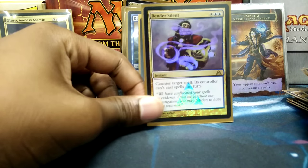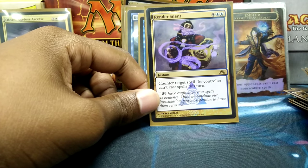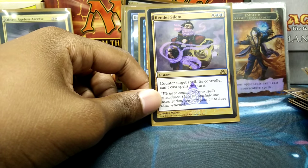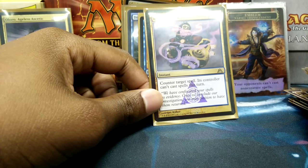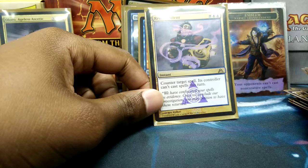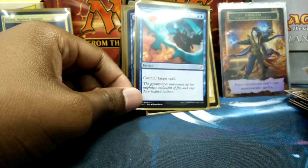Render Silent — if my opponent were me and had access to Render Silent while I was about to go off, they could counter one of my spells and I can't cast anything else, potentially disrupting the whole thing. So Render Silent is great against people who play just like me. Counterspell, because Counterspell is Counterspell.